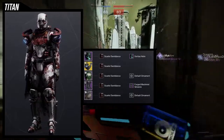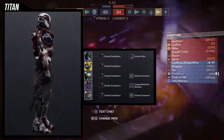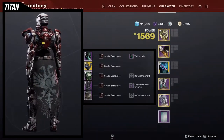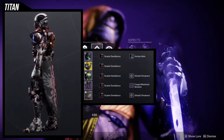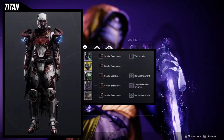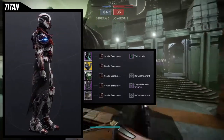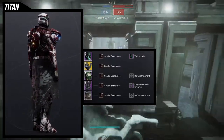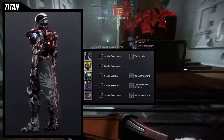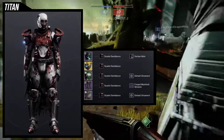For the arms we're using the Point Contact Cannon Brace, which looks really good. For the chest piece we're using the Eidolon Pursuant Plate — definitely one of my favorite Titan chest pieces. The arms combined with the chest piece look like they were made for each other. The warning symbols on the collarbone and the plate on the stomach both look really cool together.